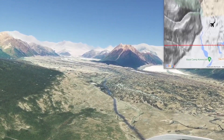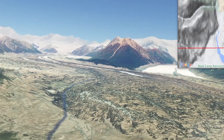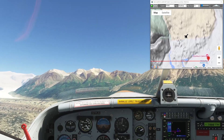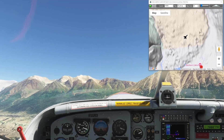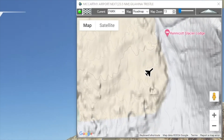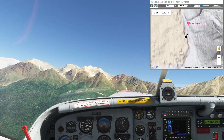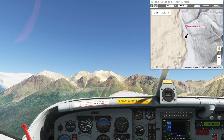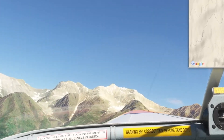I actually kind of thought Flight Simulator was screwing up the colors because the glacier is really green - a really strange brown-green color compared to a lot of the glaciers earlier in the flight. The reason for that is one of the world's largest copper deposits is here. The story goes that a couple of guys - Tarantula Jack Smith and Clarence Walters - were coming up the river and they saw a green patch in the mountain. They thought it might be a good place to raise some sheep, but when they climbed up they found the Bonanza mine right at the top of Bonanza Ridge.